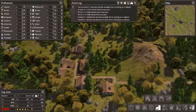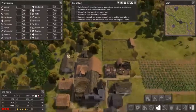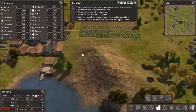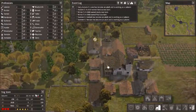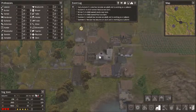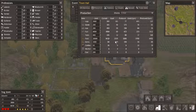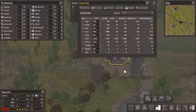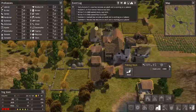I'm probably going to have to raise happiness, but I don't really have the workforce to do that right now — I'll focus on that. We're producing a lot of food and we're about to complete our limit, but we have a surplus of food, so I'm going to increase that by a thousand.